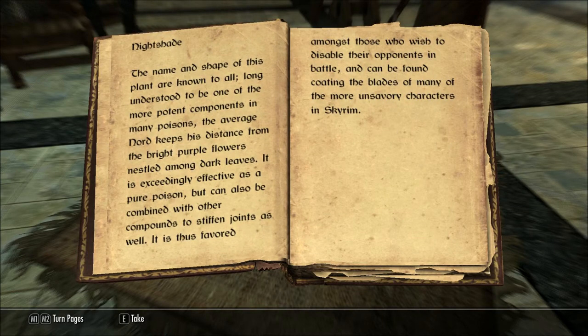Nightshade. The name and shape of this plant are known to all. Long understood to be one of the more potent components of many poisons, the average Nord keeps its distance from the bright purple flowers nestled among the dark leaves. It is exceedingly effective as a pure poison, but can also be combined with other compounds to stiffen joints as well. It is thus favored amongst those who wish to disable their opponents in battle, and can be found coating the blades of many of the more unsavory characters in Skyrim.